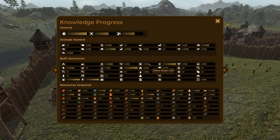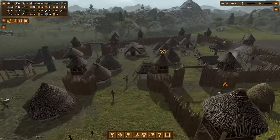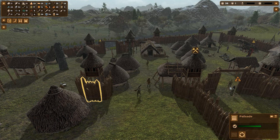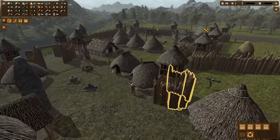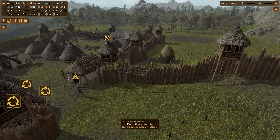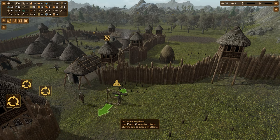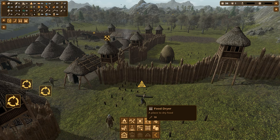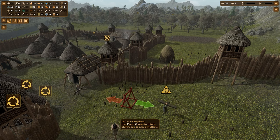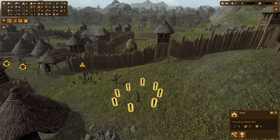I need more points: two or three more skin dryers, another crafter, a hearth, and more food dryers. I'm going to put another food dryer over here and recycle some of those old walls. I'll add a food dryer here and a skin dryer right by it, then another skin dryer there. They've already got a hut to build and three other things — their hands are full.